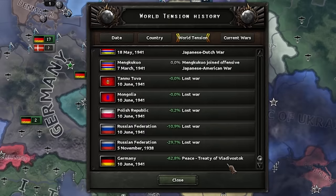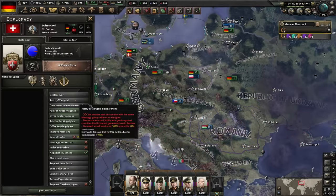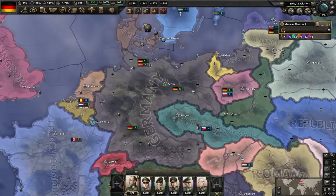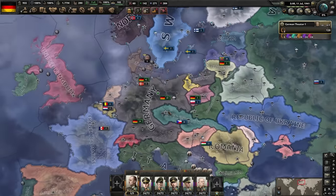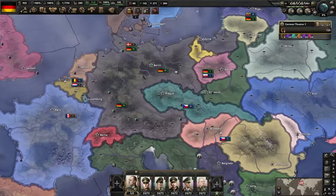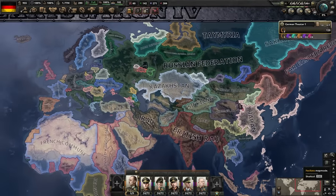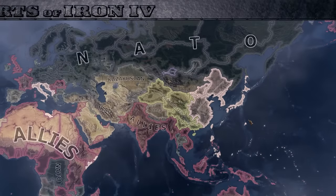But then we scroll all the way to the end and we see the Peace of Vladivostok — minus 62% world tension caused by Germany. See, we are the good guys overall. This creates an interesting world where if you're democratic, you can't declare war on anyone because world tension isn't high enough. I was going to invade Japan, but it's impossible now because world tension will never get high enough. So if you're going to use this mod, you're going to have to change the rules of the game to allow democracies to declare war — otherwise you just get stuck. Now we need to admire the world liberated by us: minimum world tension, practically world peace. Hey, you made it to the end — now this is the video you want.